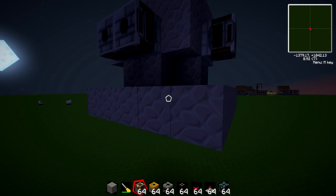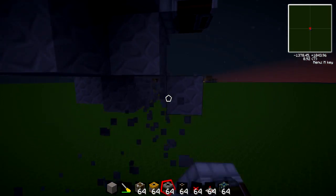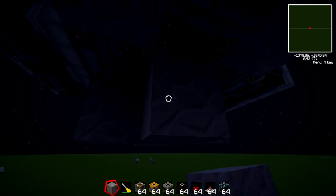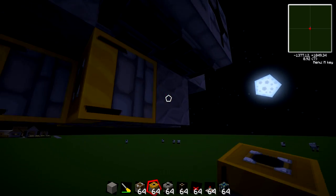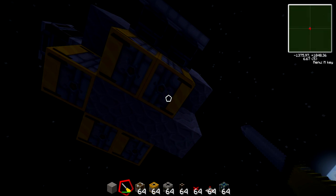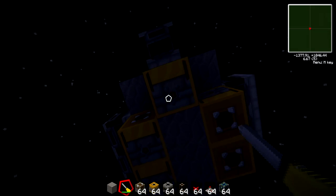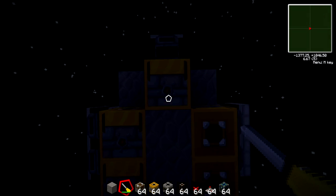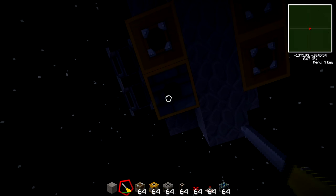So we have our filters. Now we need to add our regulators, and they are very essential in getting the items into the deployers. Put one right here, one right here, and there. Now make sure you orient them like so — the yellow side is the input, and this kind of side is the output. That's the output. So orient them.